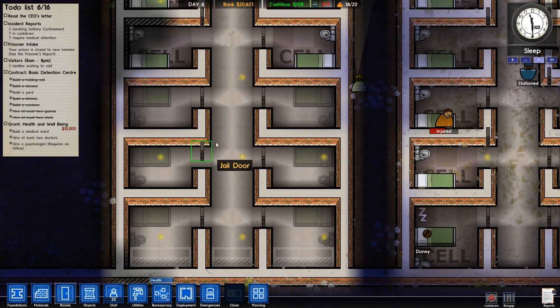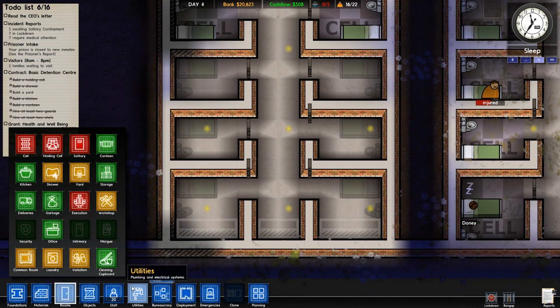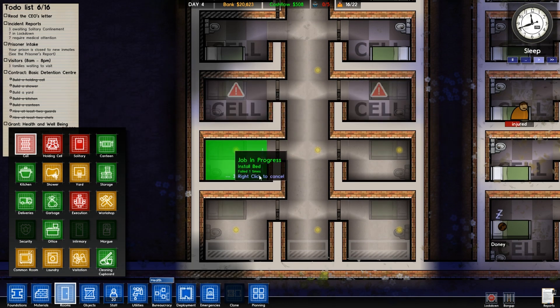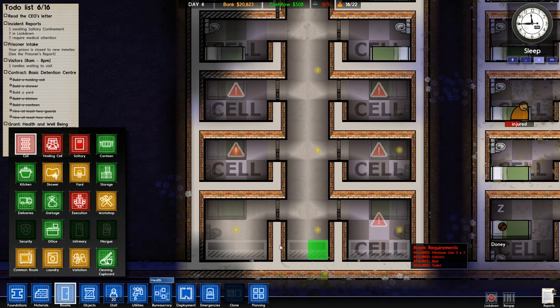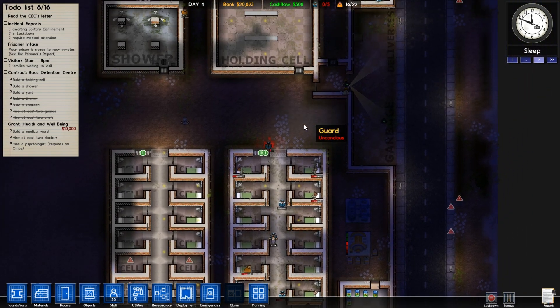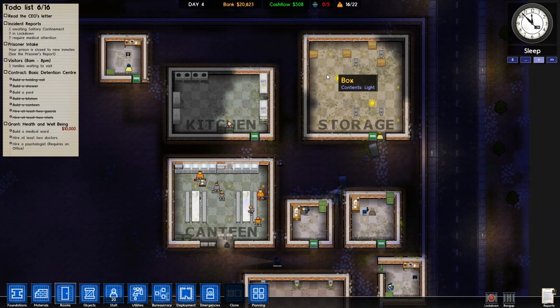So we're still waiting for the objects to arrive. Let's open these doors up. I'm going to class these as cells, which is going to be very important. Cells, cells, more cells. They're bringing the stuff over — that's all good then.